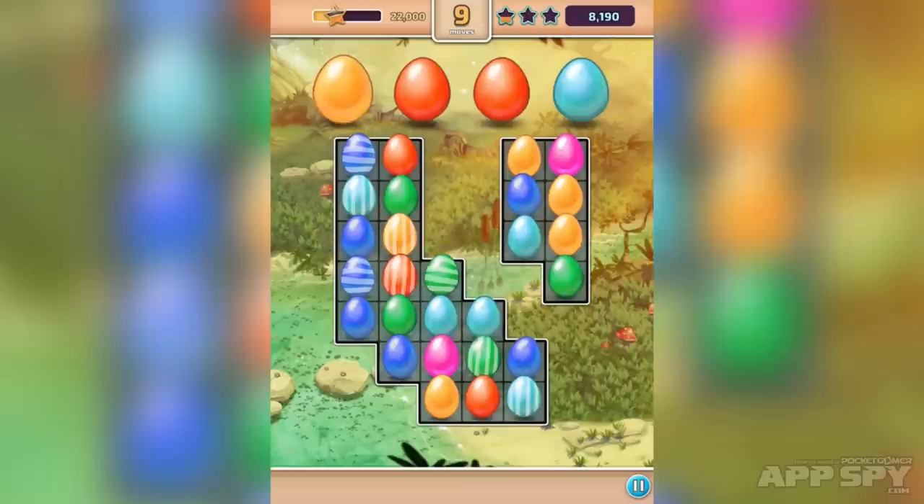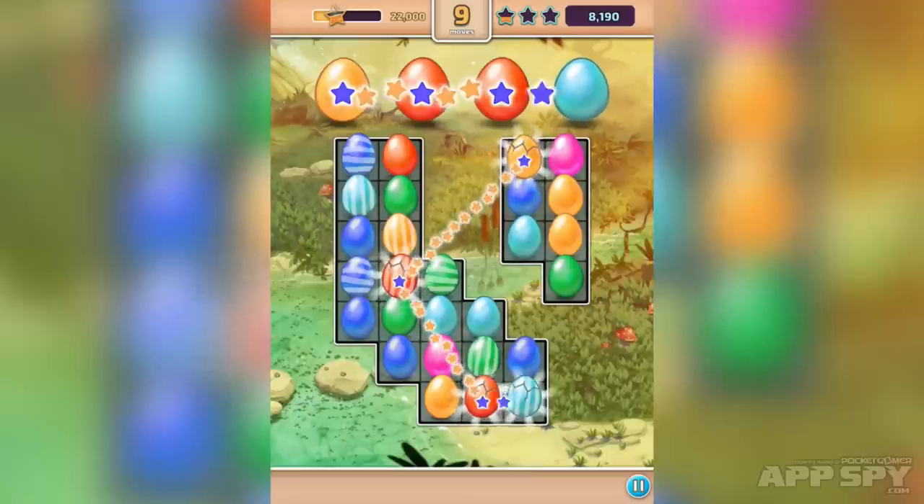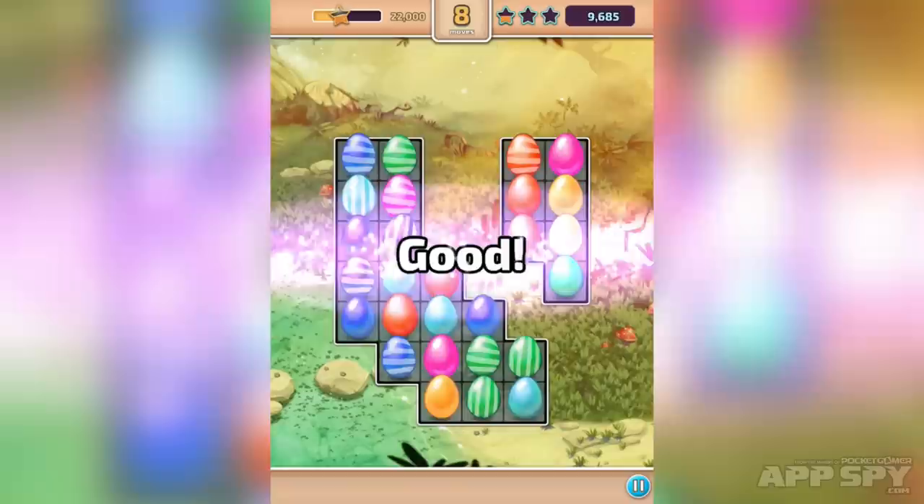You might also have noticed that these striped eggs will also remove whole sections of the game from play. So for example, if I tap on that one, it's going to get rid of this yellow one above it. Let's go with the orange one and then this blue one here as well. And you'll see — there we are — it clears in a line.